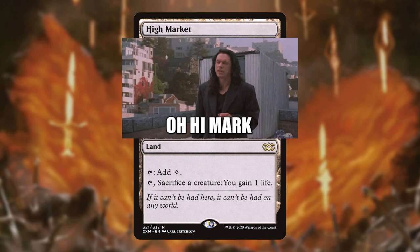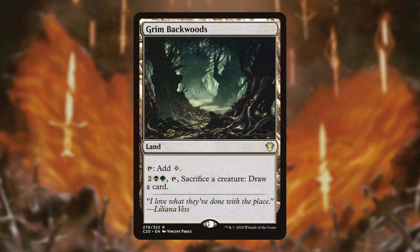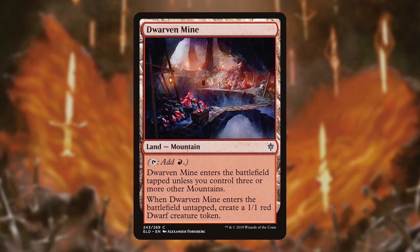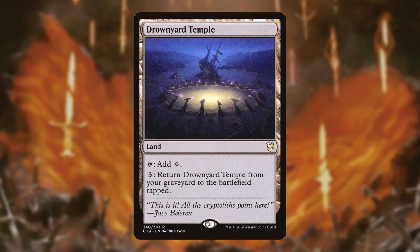High Market can either tap for colorless or tap to let us sacrifice a creature to gain one life — having a sacrifice outlet on a land is very nice. Grim Backwoods can tap for colorless or we can pay two black-green into it, tap it, and sacrifice a creature to draw a card. Gingerbread Cabin is a non-basic Forest that enters untapped if we control at least three other Forests and gives us a Food token whenever it enters untapped. Dwarven Mine is from the same cycle, entering tapped unless we control three or more Mountains and giving us a 1/1 Dwarf token if it enters untapped. Drownyard Temple taps for colorless or we can pay three to return it from our graveyard to the battlefield — basically a land version of Squee the Immortal.